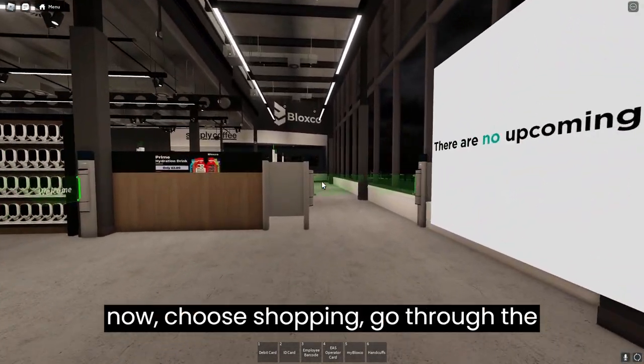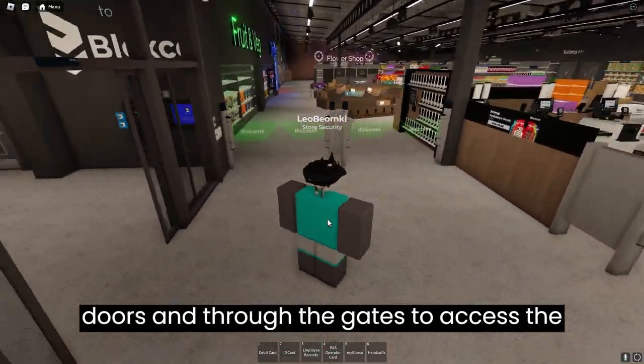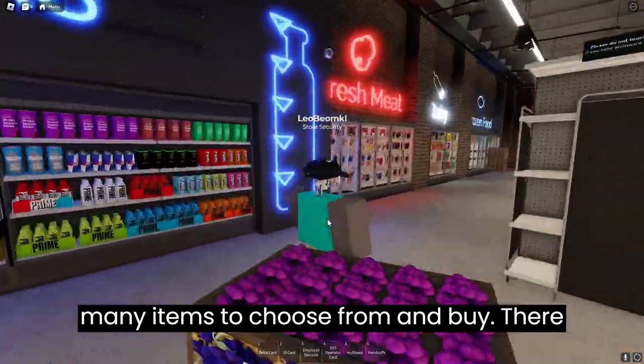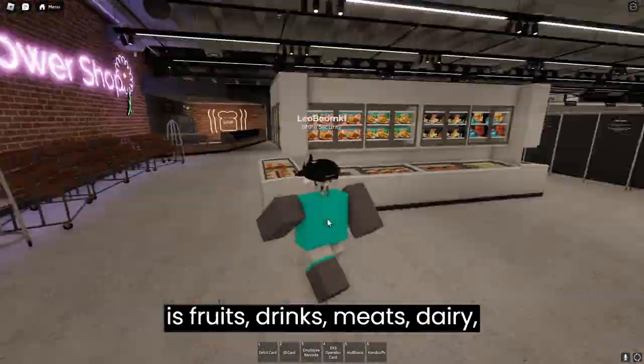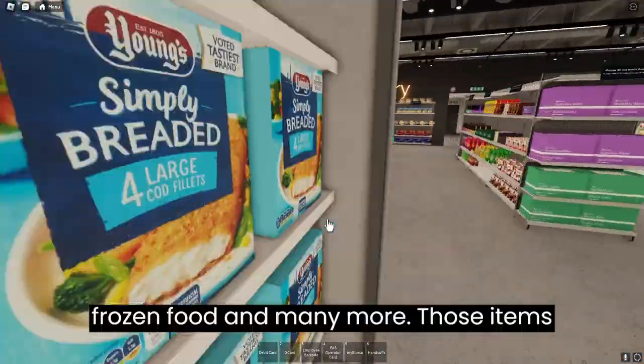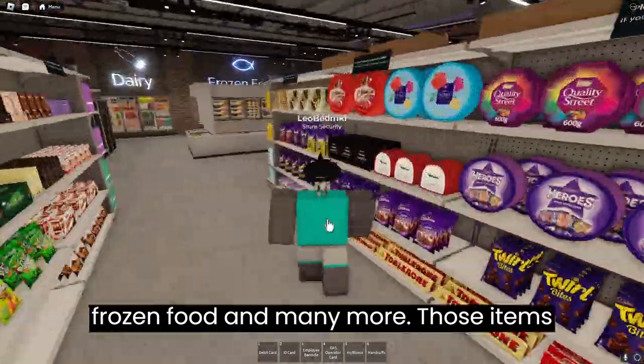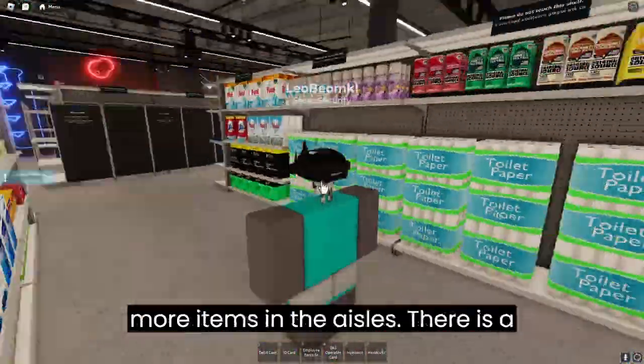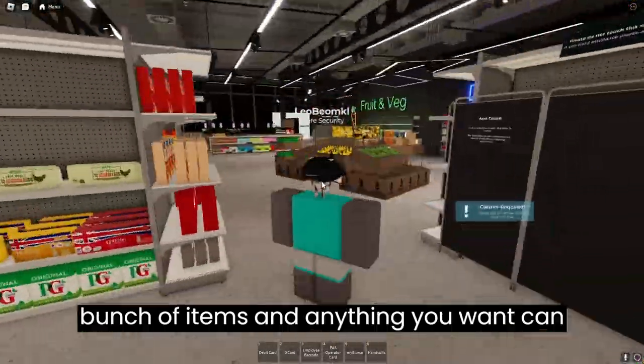For now choose shopping. Go through the doors and through the gates to access the store. Now that you are in the store there are many items to choose from and buy — there is fruits, drinks, meats, dairy, frozen food and many more. Those items can be found near the wall but there are more items in the aisles. There is a bunch of items and anything you want can be found in this store.